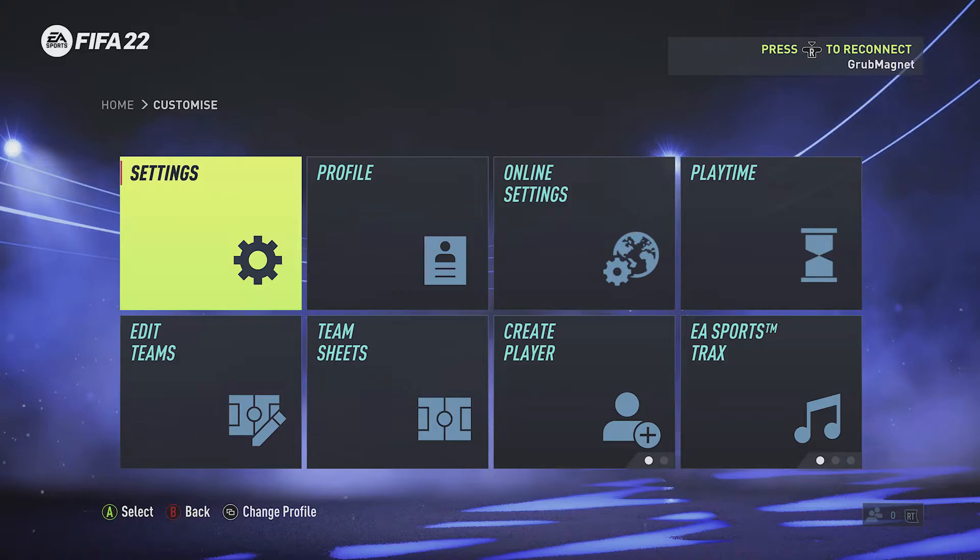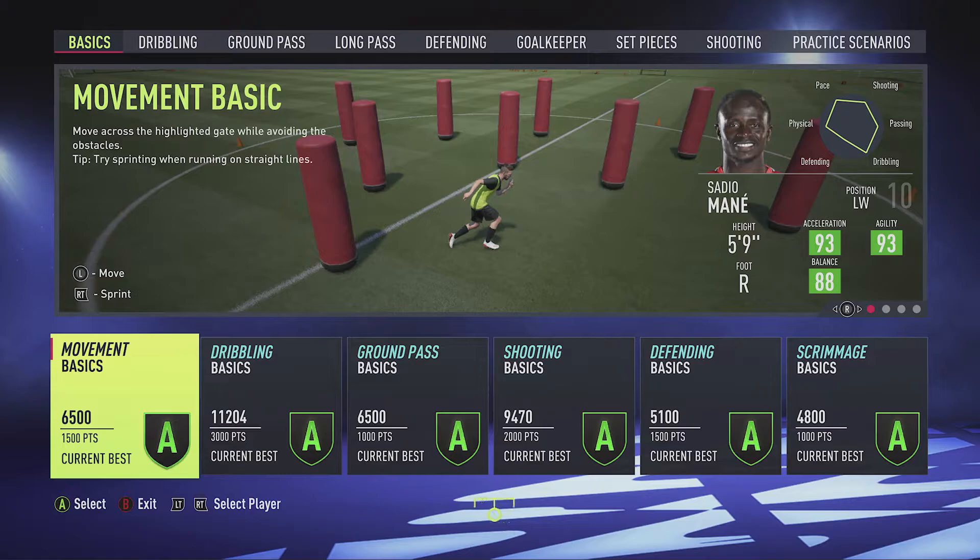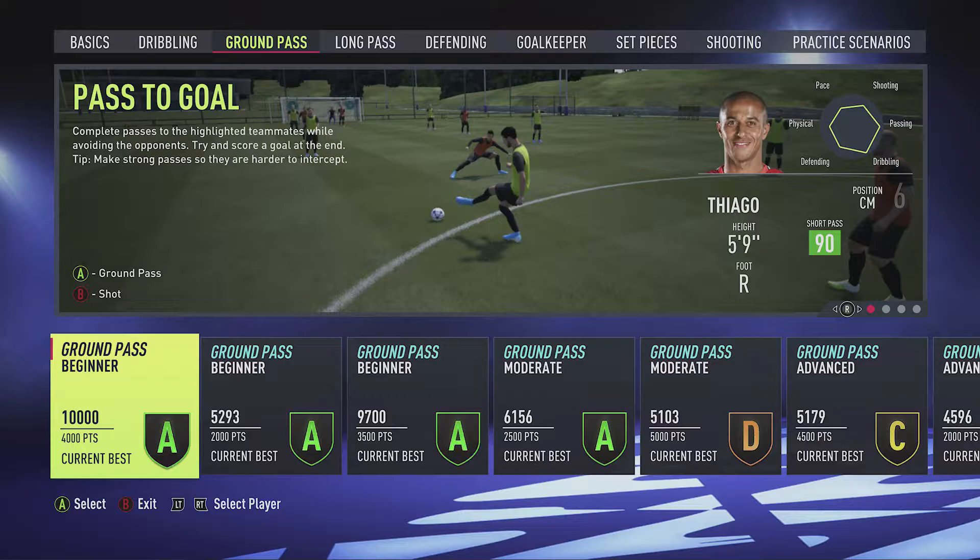And then when we're happy with that we just back out, back out again. So I'm hitting B to back out and then I'm going to go back to skill games and then we will see that the players now show as Liverpool players.